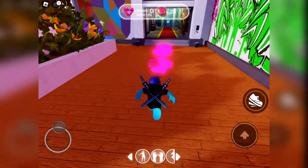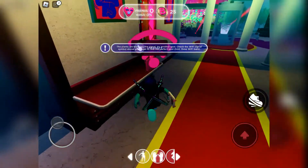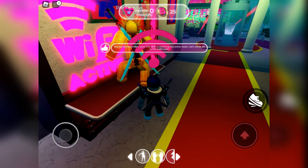So when you enter the mansion, the first one is in the hallway on the left. Click to interact and place the router. One down, seven to go.